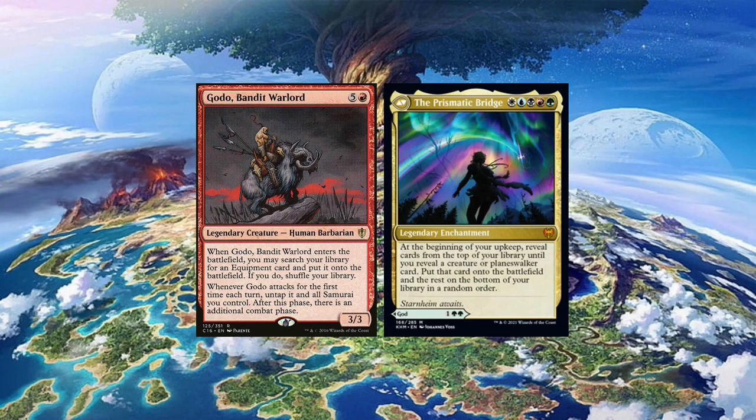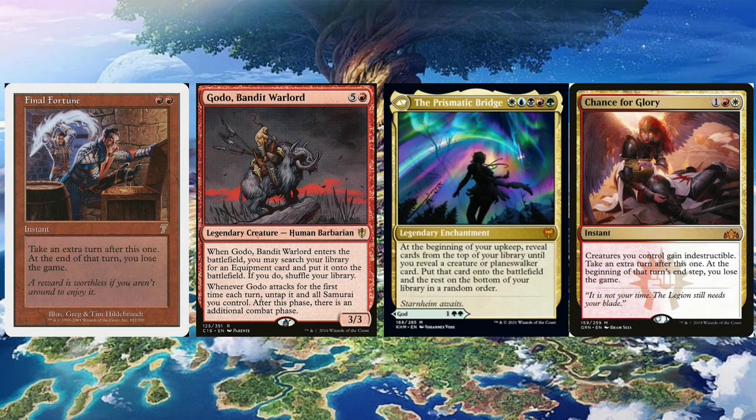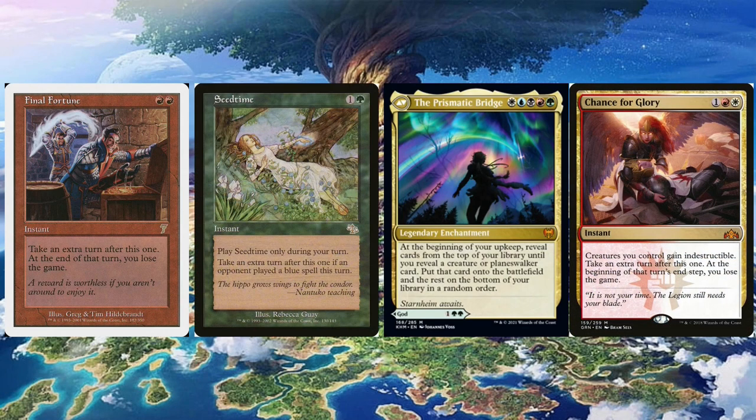The second thing you need to think about is surviving the turn cycle and getting your win without being interrupted by your opponents. I would highly recommend cheap extra turn spells that might cause you to accidentally lose the game if you don't win on that turn. Highly recommend Final Fortune — if you're able to cast Final Fortune and the bridge on the same turn, you don't have to pass any turn at all. You take an extra turn, get your Godo into play, and win before you lose at the end of the Final Fortune turn. There are a few more variants to Final Fortune, and as no one is really playing those, they are quite cheap and something you can assemble on a budget.